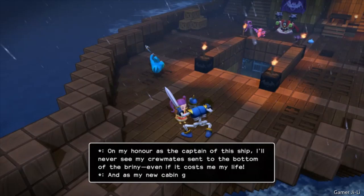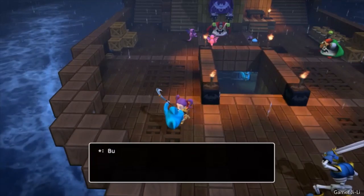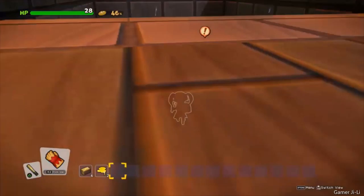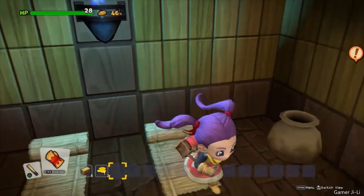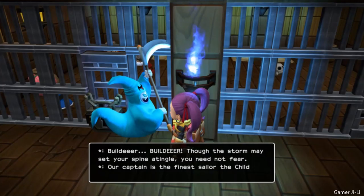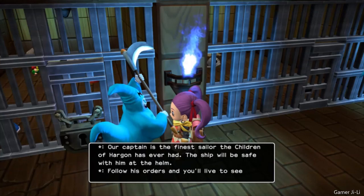On my honor as the captain of this ship, I'll never see my crewmates sent to the bottom of the briny, even if it costs me my life — and that now includes you, builder. I won't let you die, not here, not this night. Now get your bony behind below decks, pass the brig and take shelter in the hold — captain's orders. What would happen if a specter like me were to sink to the bottom of the sea — would I drown? What an awful storm. I've never seen the ship shake and shudder so. If you're looking to hide in the hold, it's just at the end of this corridor. Hurry, builder, or this step might be your last.